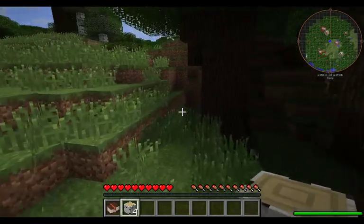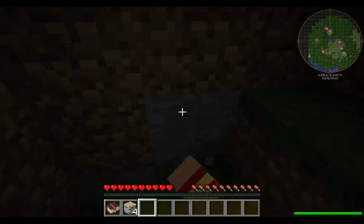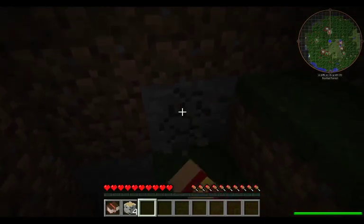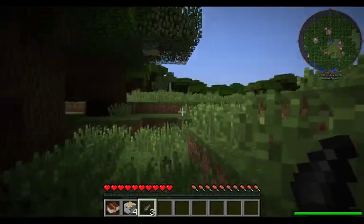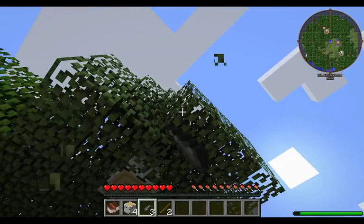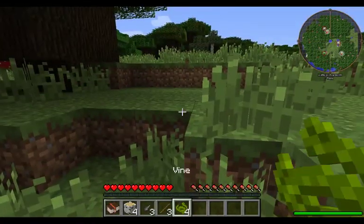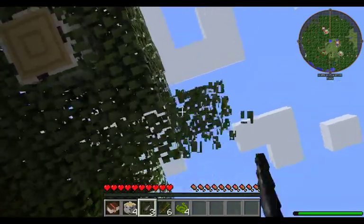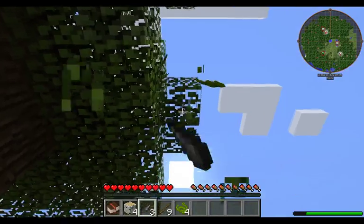We're going to punch this stone to get the shard — the sharp rock. The reason we need the sharp rock is we're going to cut the leaves. Leaves give us sticks and vines, the two things we need to create the spin pool for Mine Fantasy 2.